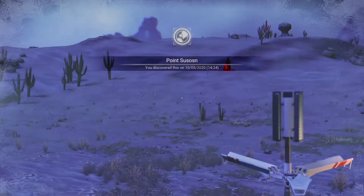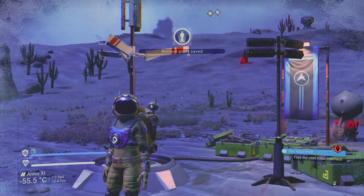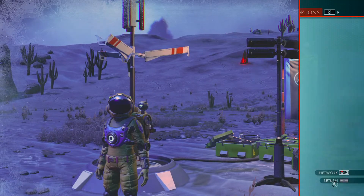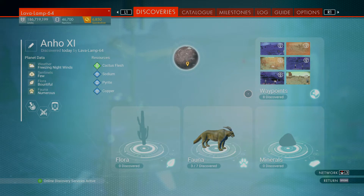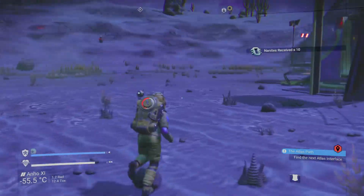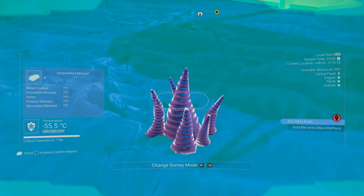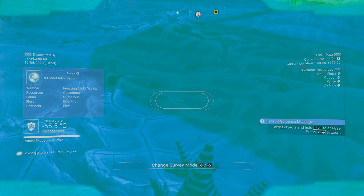Let's have a look at how many minor settlements it actually took me to find. That was my eighth minor settlement — really good. Grab the location of this: it's Planet Anho, and it's at positive 48.48, positive 170.53.